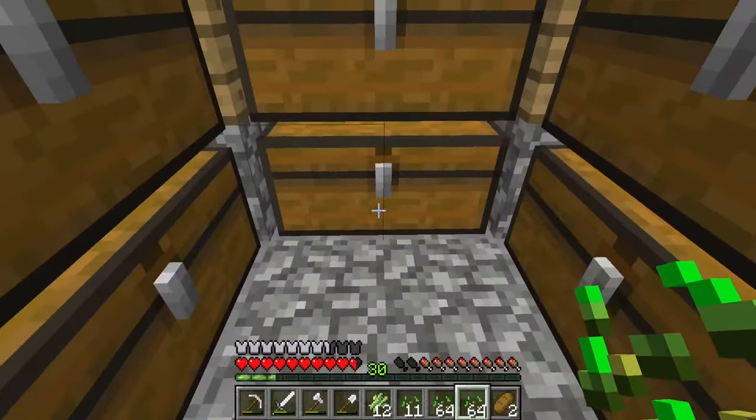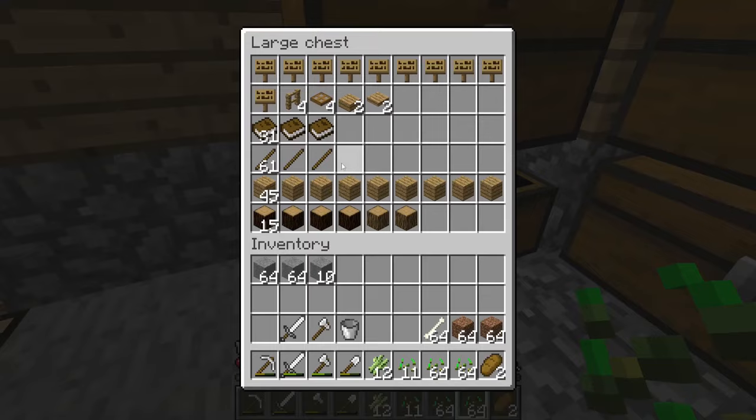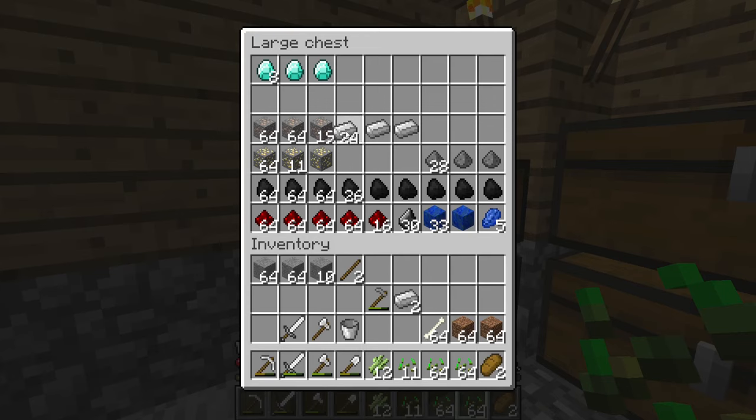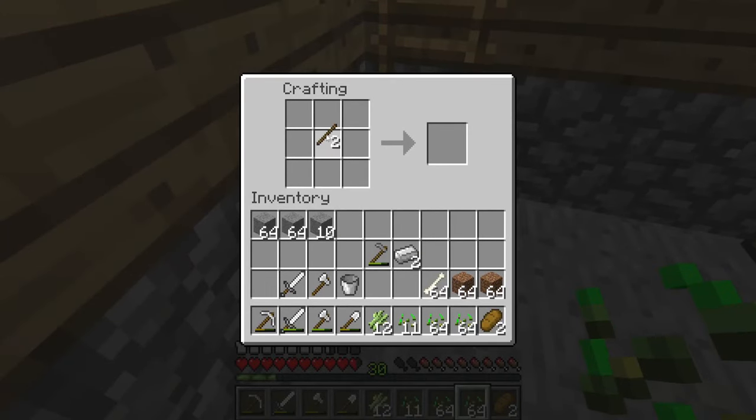Where is it? It should be in here. Yep. Let's make an iron one. We'll make an iron, but we'll use the rest of that. I smelted iron and stuff too off camera just so I didn't have to do it while on camera.